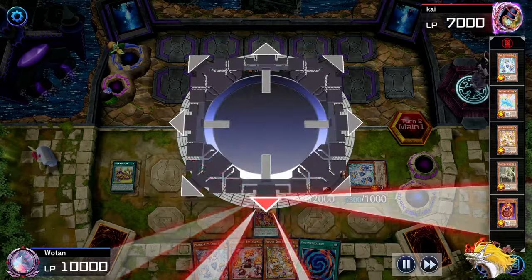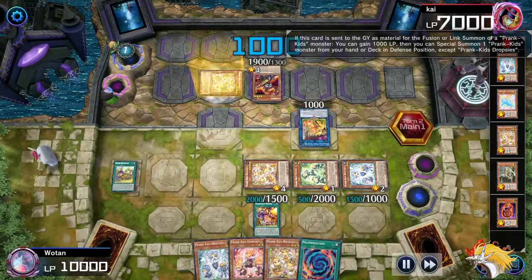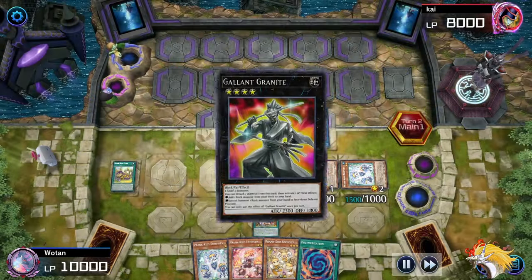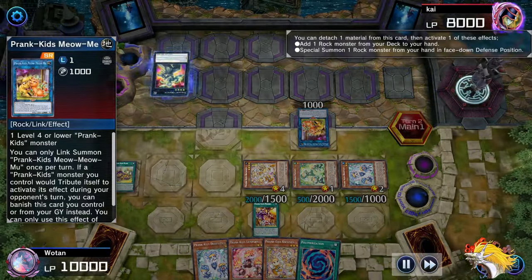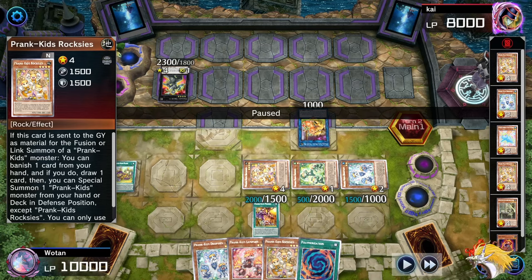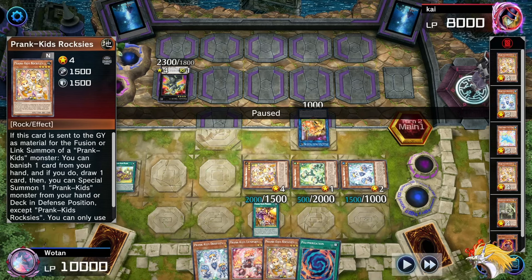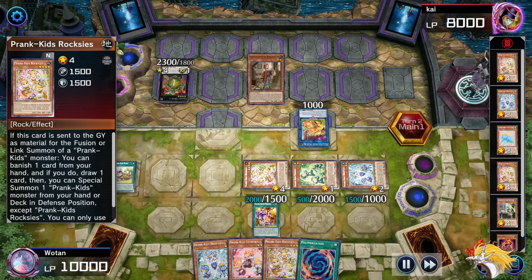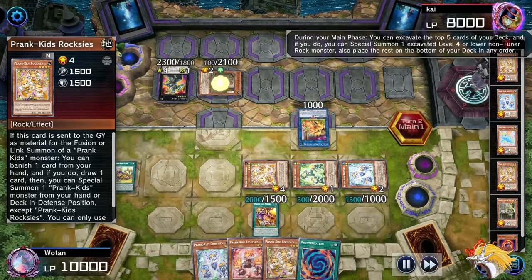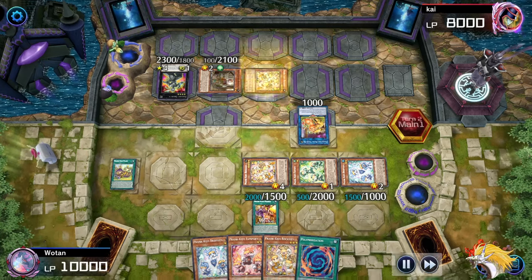They have Droplets in hand. So they get to normal the Armageddon - wait, they get to normal Dropsies and get another Water Engrave. They use this to summon out the Roxy's. The important thing is they can't use Roxy's here to make the Link 2 because they have nothing in their hand to banish - you can banish one card from your hand and if you do, draw a card and Special Summon from the Prank Kids. Since they have no hand, that's not going to happen. Instead they go for Gallant Granite. I got some trauma from Block Dragon, but fortunately it's kind of banned now. They get to search for another Extender.